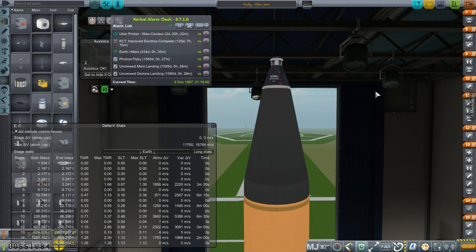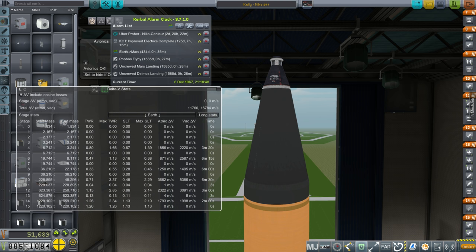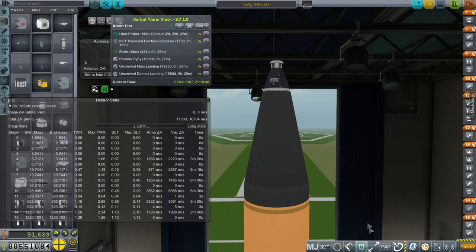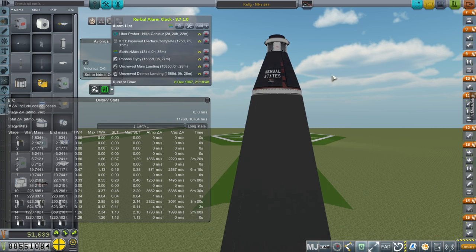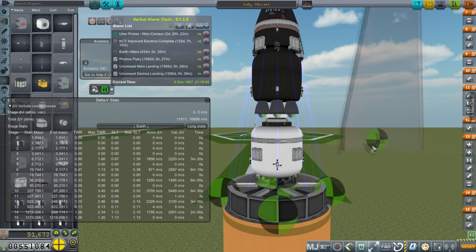We finally unlocked the Gemini capsule, and we've had to do some unlocking. That's why our funds have dropped by 500,000 — just the Gemini capsule was 270,000 to unlock. I'm not entirely sure it was worth it, but I want to try and bring two Kerbals to the surface of the moon to properly challenge the Apollo program.